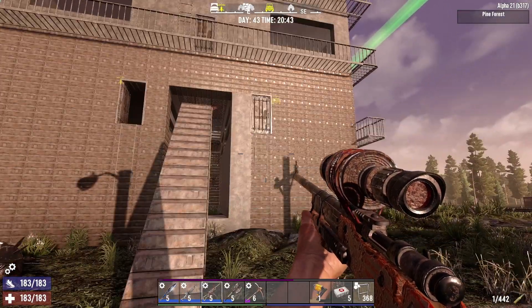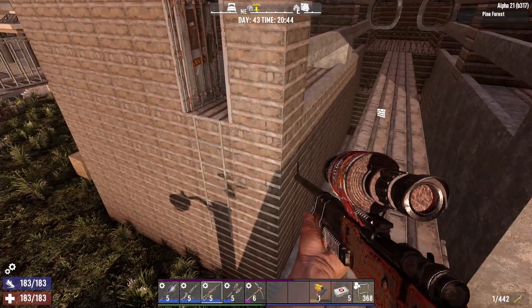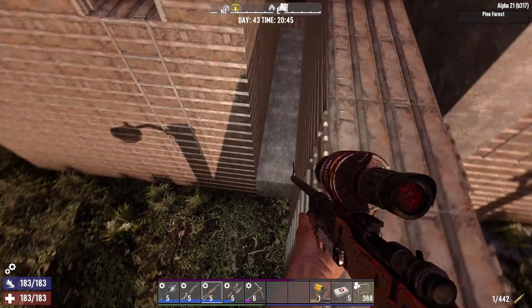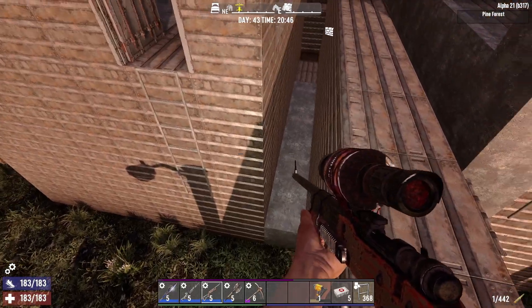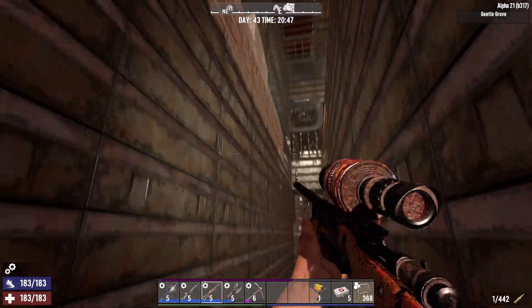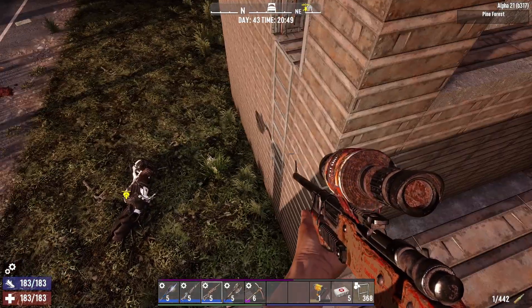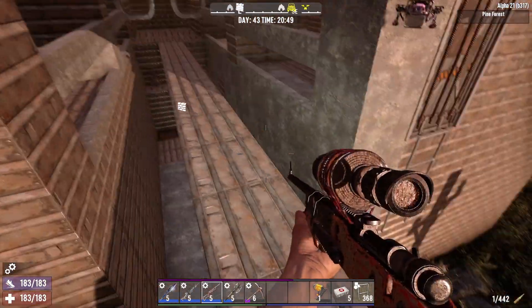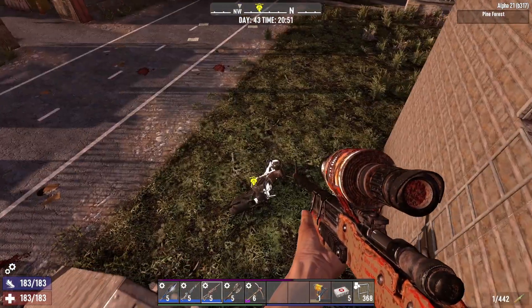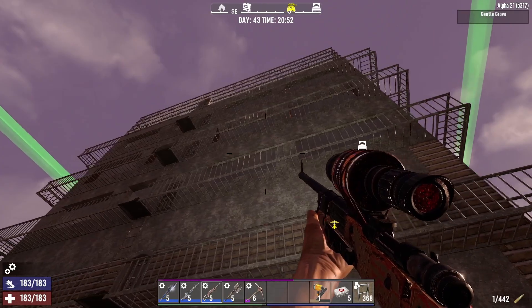This base looks pretty similar to my previous one but I'm going to do a little more work to it because I've had a couple of zombies glitch through the wall. I think it's because there's only one block of space with a ladder, and the game conflates them and they walk in between the two. Taking this out and moving it one block further should solve that problem. Eventually all of this is going to be steel.